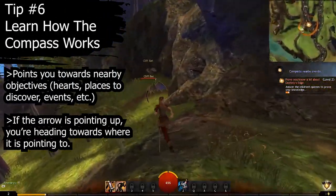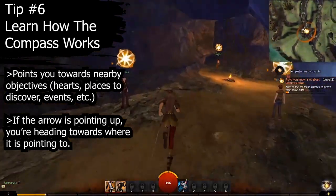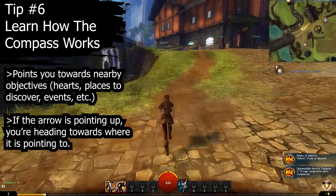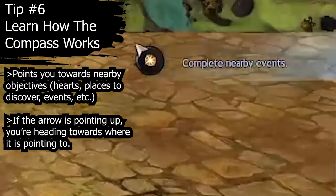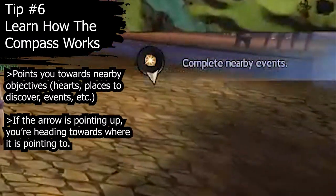Tip number six: learn how the compass works. The compass in Guild Wars 2 points you towards the nearest objective or to your story, depending on what you're doing. This can be hero points, hearts, events, and so on. If you're going towards something, the arrow on top of the compass will point upwards. If you're going away from it, it will point downwards.